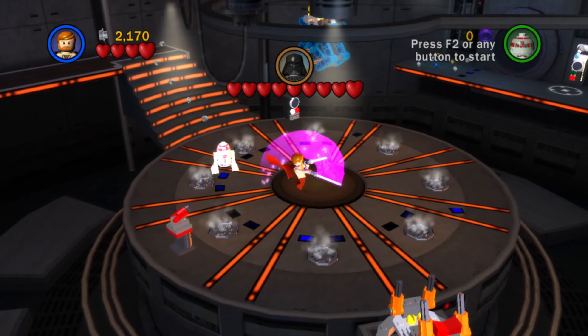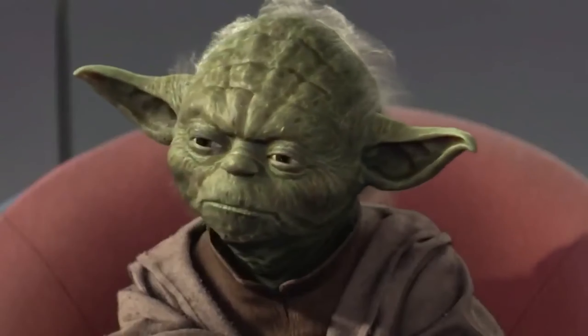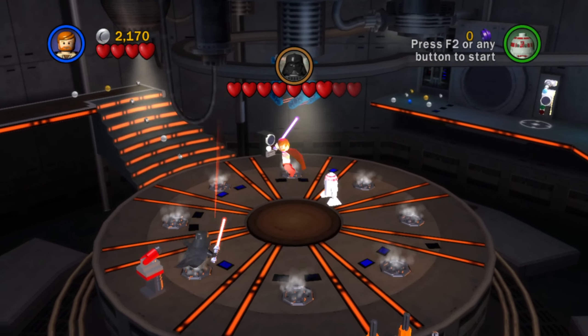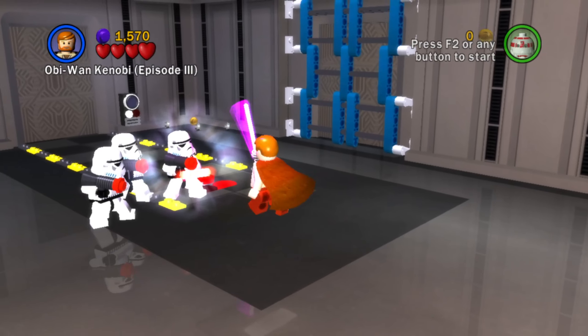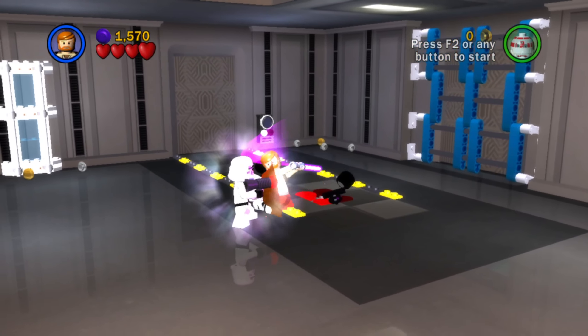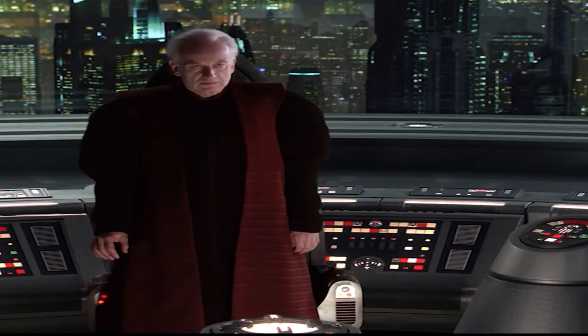The best of the super extras is Super Lightsabers. All the Jedi Council members were jealous of Samuel L. Jackson's purple blade, and now they can all have their own. Super Lightsabers doubles lightsaber damage output, so you know who you can kill in one slash. Combined with Super Jedi Slam, your Jedi can be absolutely devastating.